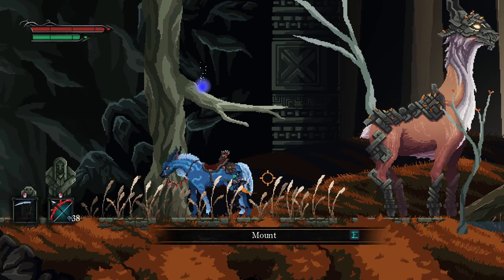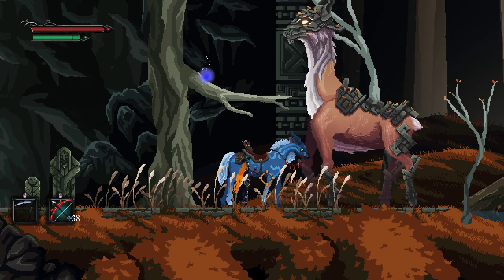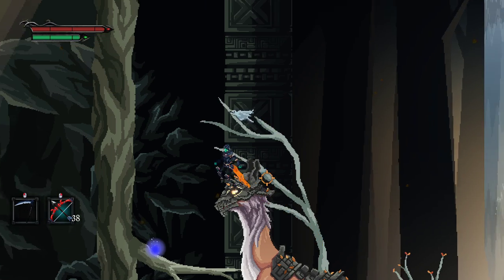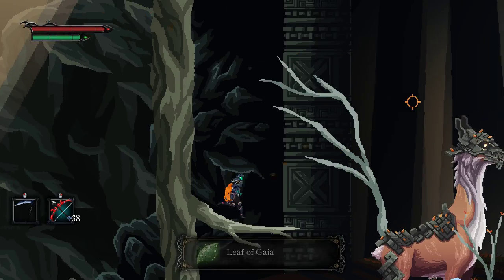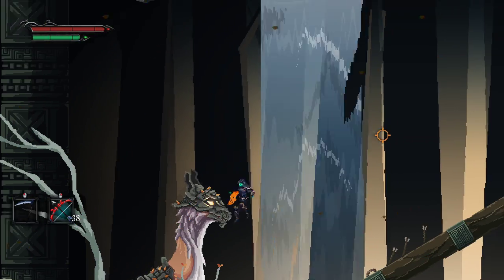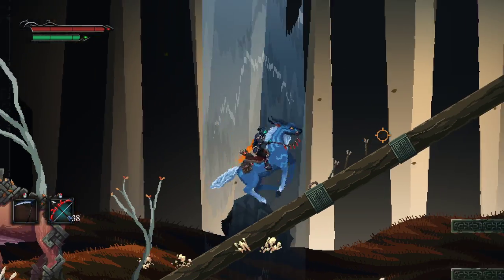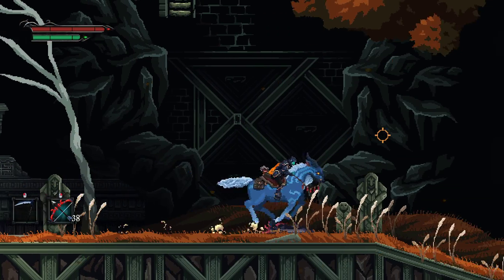How on earth do we get up there? Leaf of Gaia — all health, so it's just a health potion. Sounds good. Let's go. We missed some stuff downstairs — actually, 0% chance we missed stuff downstairs. We have not missed anything.